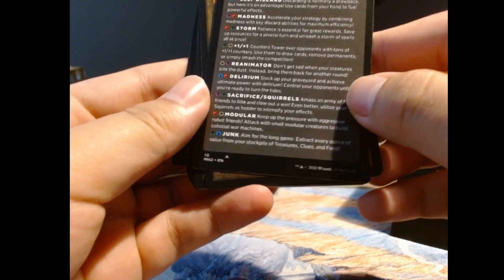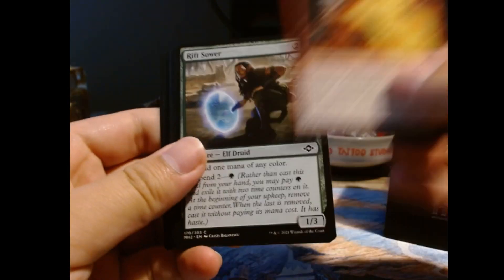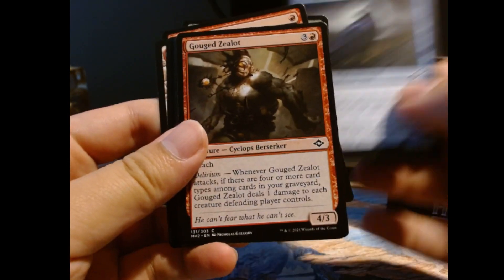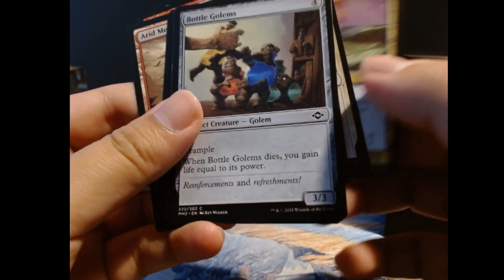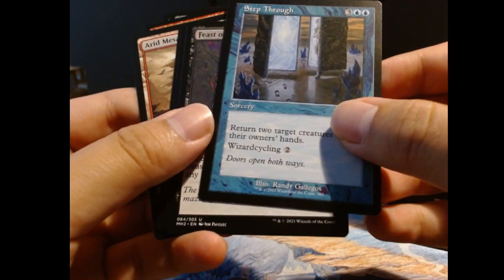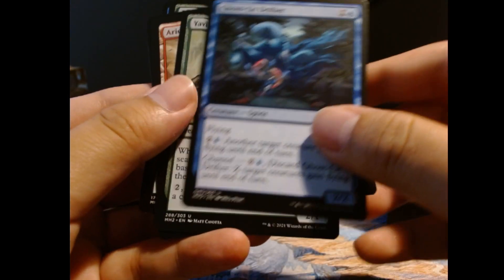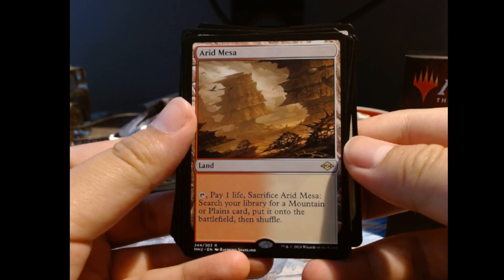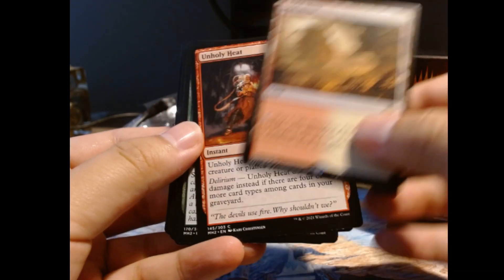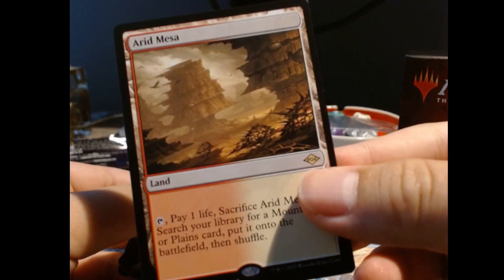Okie dokie, what is this — draft archetypes, cool. All right, let's see. Bottle Comes Step Through in the old border. Squirrel Sovereign. Oh, we got our first fetch land — Arid Mesa! Nice guys, that is quite the pull right there. Nice fetch land.